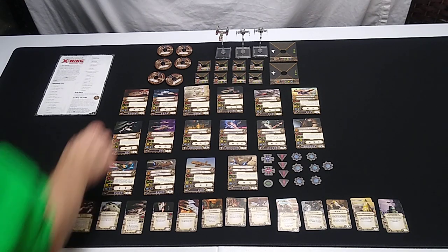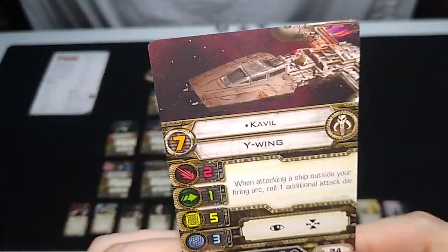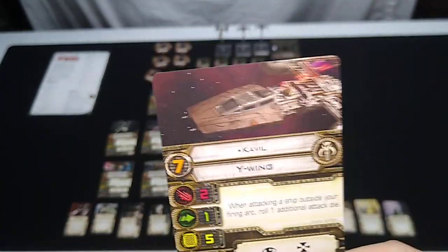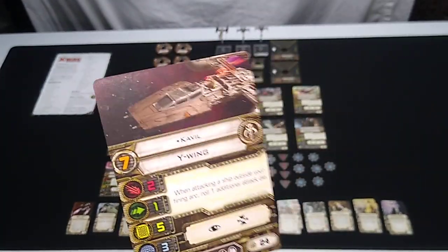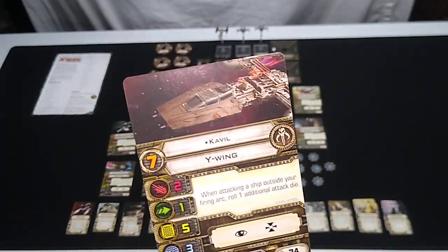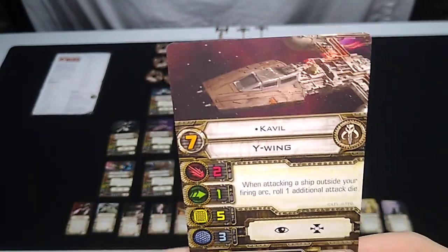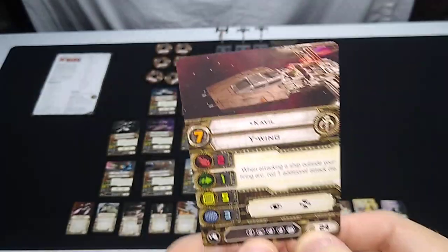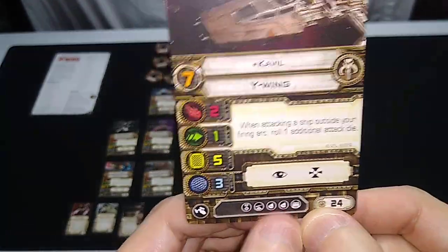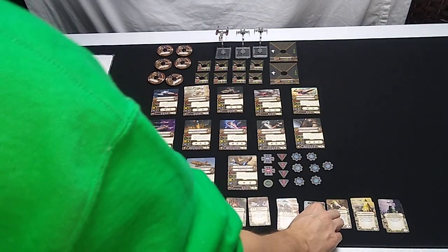Starting with the Y-Wing Scum and Villainy pilot cards: first is Cavill. This is a named, limited card — you can only have one in your squad. Skill level seven, 24 squad points. You get five upgrade slots: elite, turret, two torpedo upgrades, and a new astromech socket type.